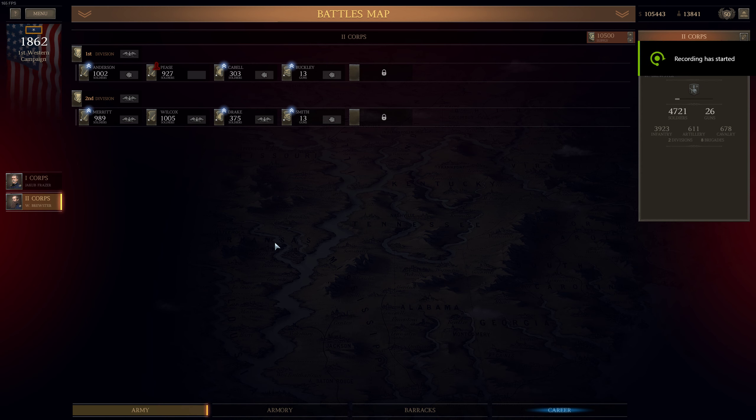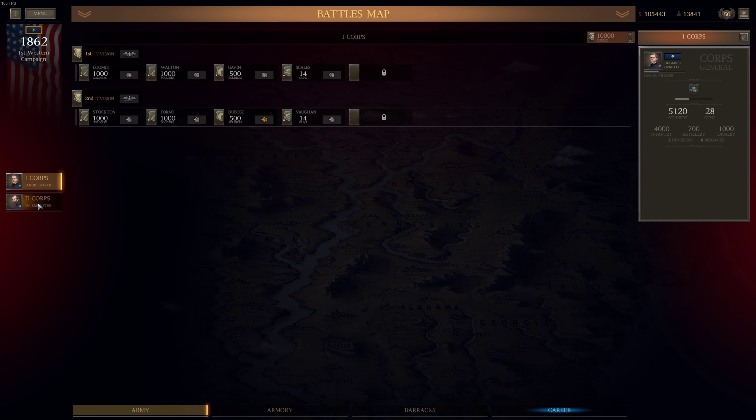Hello everyone, in the next video from Ultimate General Civil War, we are back to the Union Campaign. Last time we completed the minor battle called Logan's Crossroad, and now it's about time to replenish and rearm our troops before the next grand battle, the Battle of Shiloh. First, let's jump to our units.